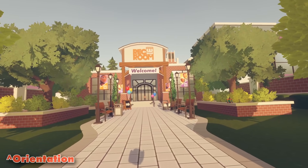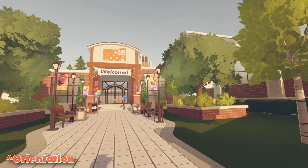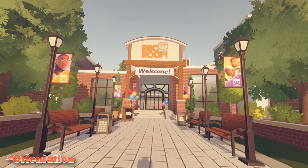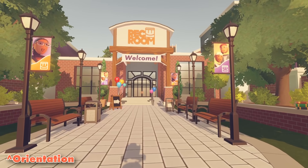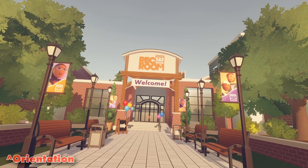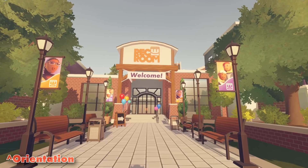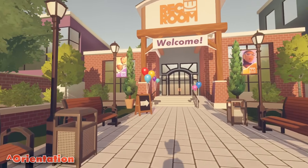Head inside to get started. This is incredible. Just look at this room, guys. We've got a parking lot over here — this kind of reminds me of what outside the Rec Center looks like. So if you guys don't know, this is the orientation room. This can be found on your watch, but mostly it's designed for people that are new to Rec Room, showing the ropes — the activities, the art, the games, but most importantly, the community.